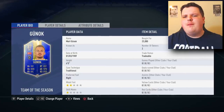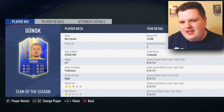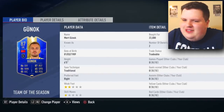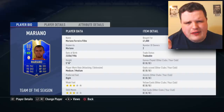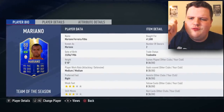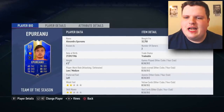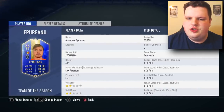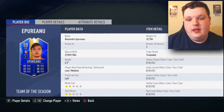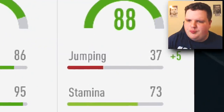In goal we have Mart Gunook — absolutely fantastic name, 6 foot 5. Goalkeepers may as well not even be in the game. Right center back is actually a right back — it's Mariano. They couldn't have released the Super League team with two center backs. The actual center back is Alexandru Epurino from Moldova, six foot two, low/medium, left foot — looks okay until you see he's got 37 jumping.